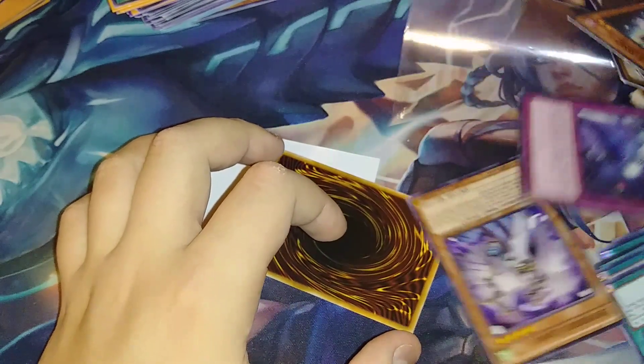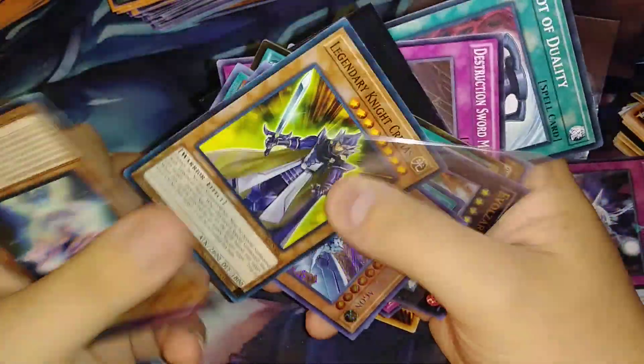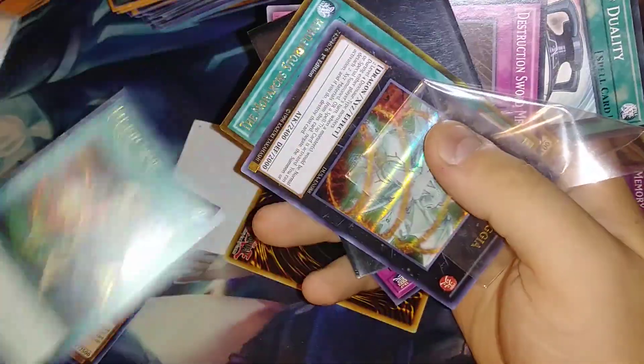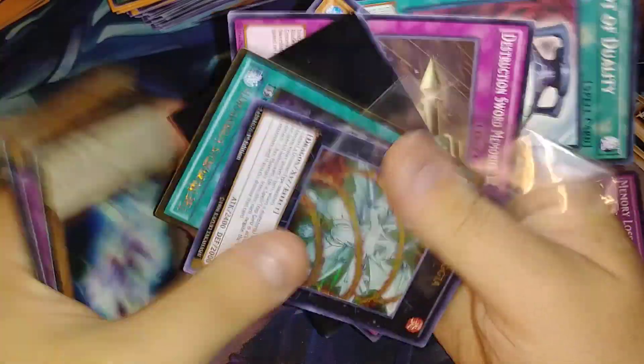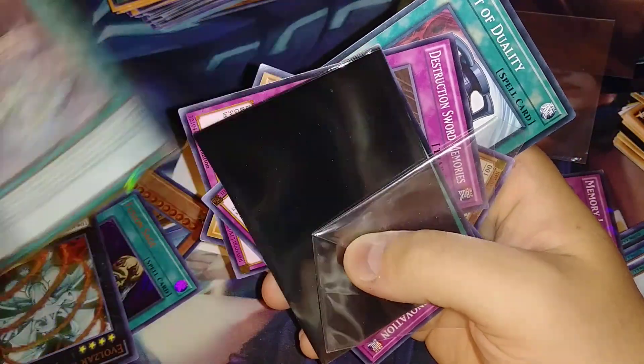Let me get another good old stack going and flip through that. Oh there it is — there's our Blue-Eyes Shining! There's another one — we got a Laggia too, and a Monarch Stormforth.